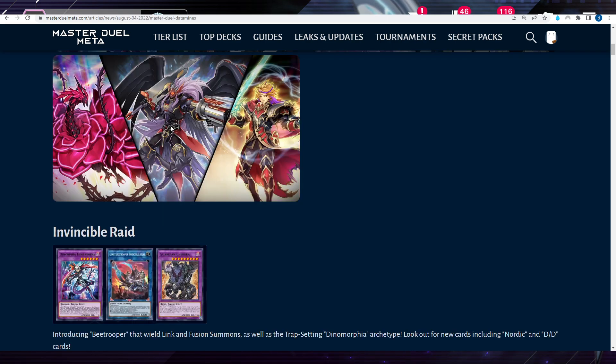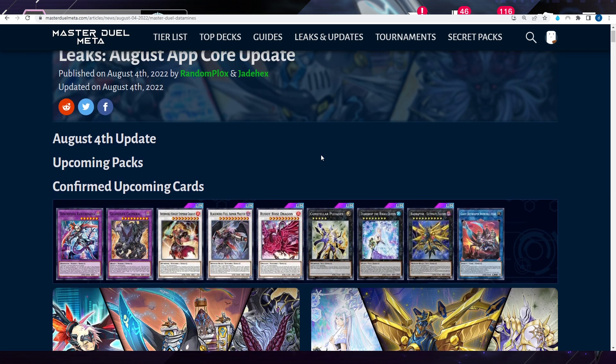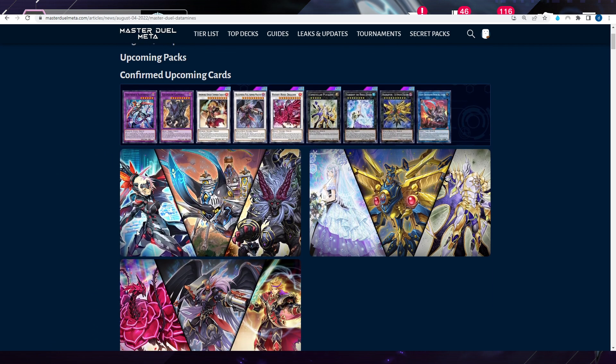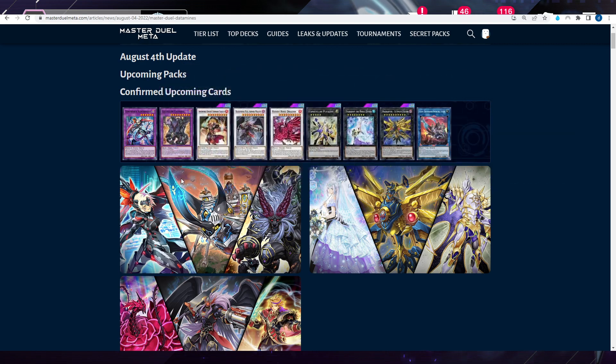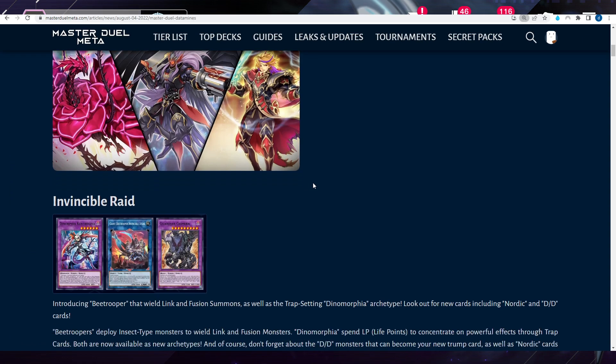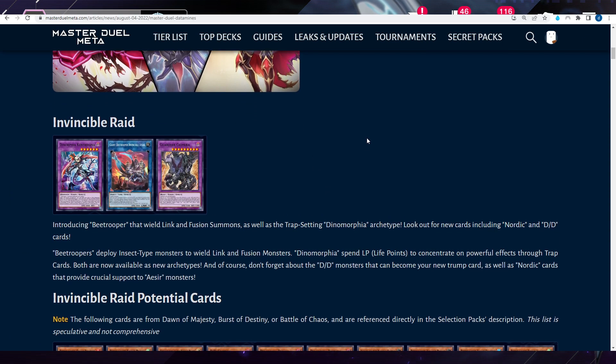Let's check out the article of the leaked cards and leaked assets. We can see confirmed upcoming cards right here. The next pack is going to be called Invincible Raid, introducing B Trooper that wields Link and Fusion Summons, as well as the trap-setting Dynamorphia archetype.